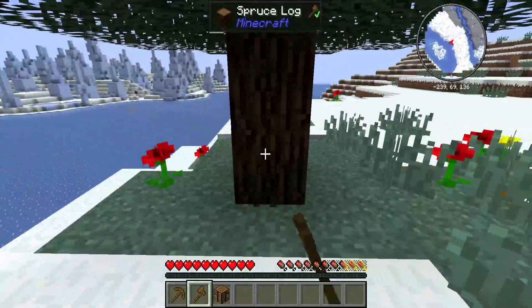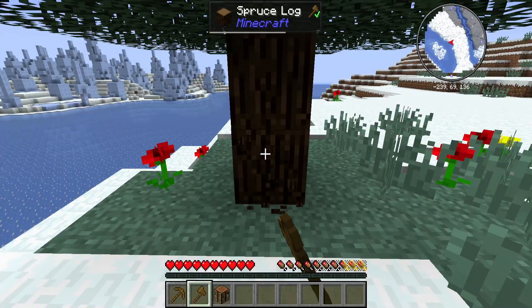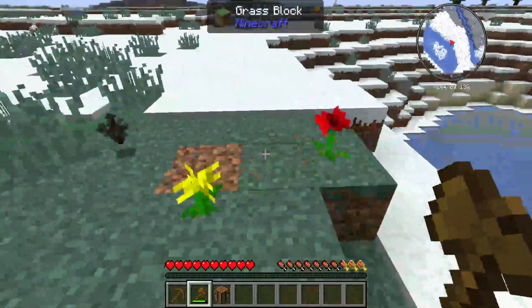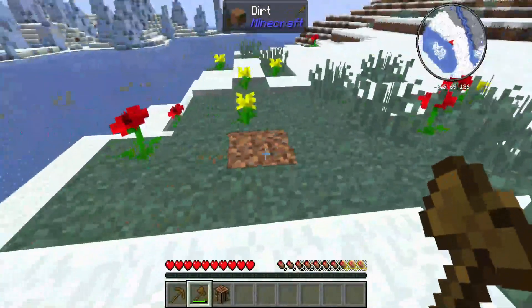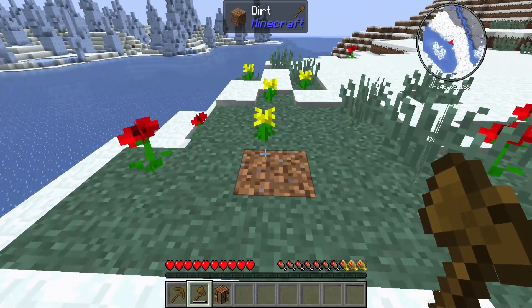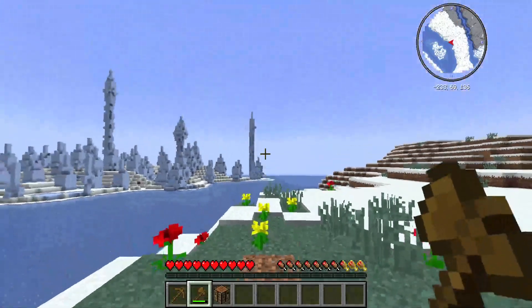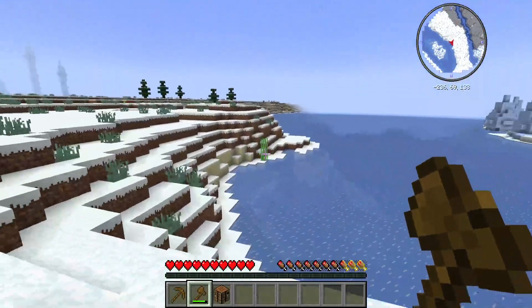I figured it out. Well, I don't have to do it now, but if I had the sapling on with the tree harvester, all I'd have to do is cut the bottom log and then cut the rest.